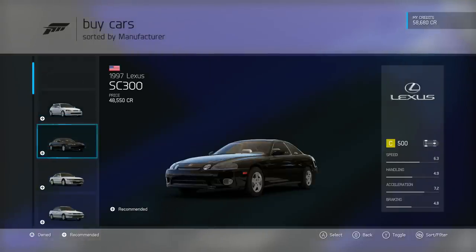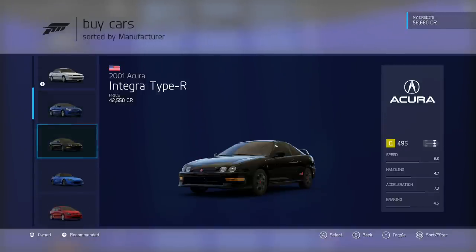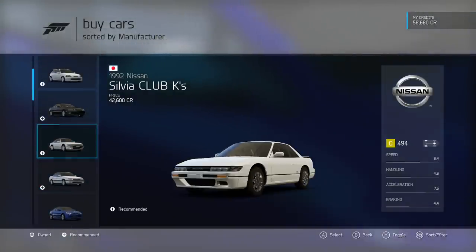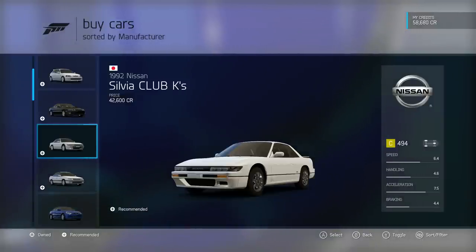Looking at the Japanese Street Kings roster: Civic Type R, SC 300, Silvia Club K, Legacy — we've seen most of these. The RSX Type S is here — I always thought it was stupid that it was front-wheel drive; it should have been rear-wheel drive. The Integra was the same way, as was the Civic. Subarus are usually all-wheel drive, which makes sense.